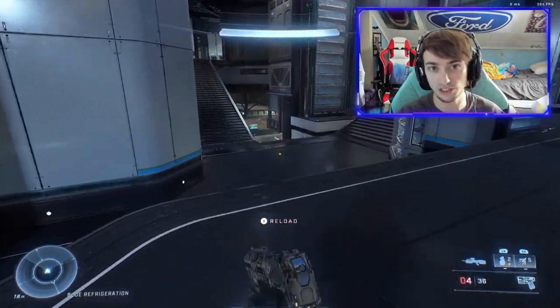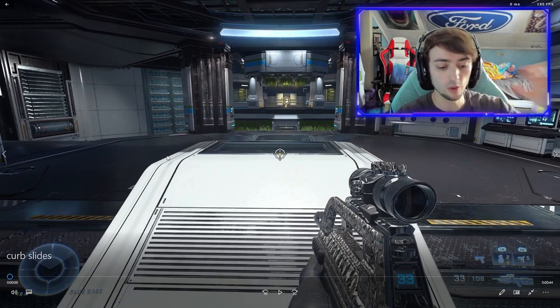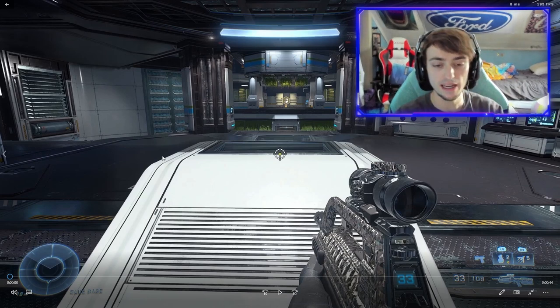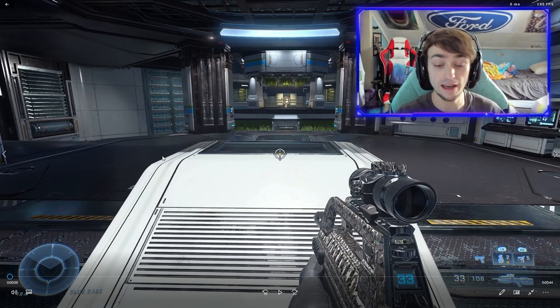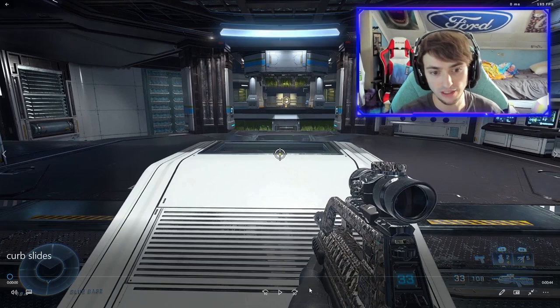First off, if you don't even know what a curb slide or long slide is — it is when you slide off of a ledge or slide as you're going down the ledge to get a bigger speed boost across the map. This can help you with faster rotations, get to fights faster to help your teammates, or even get to power weapons before your enemy so you can pick them up before they do.